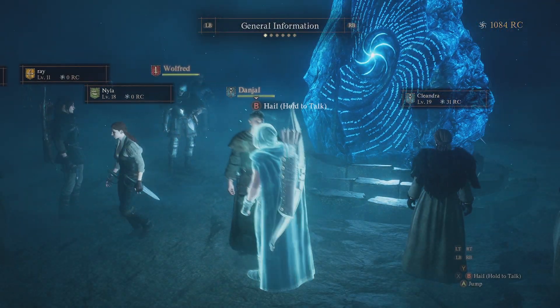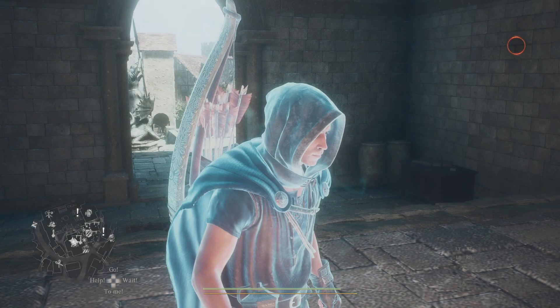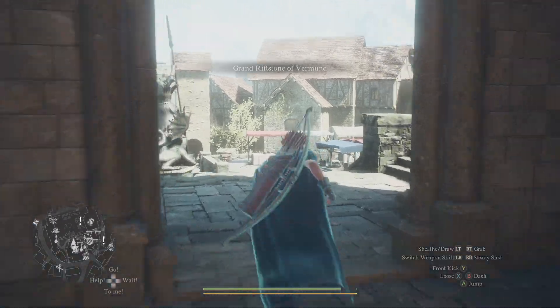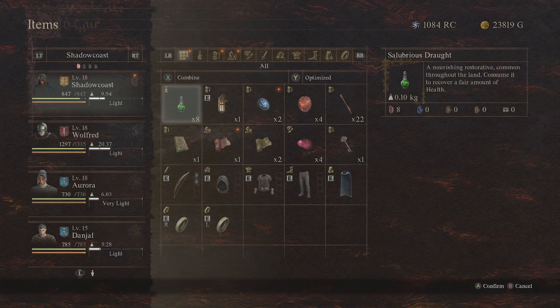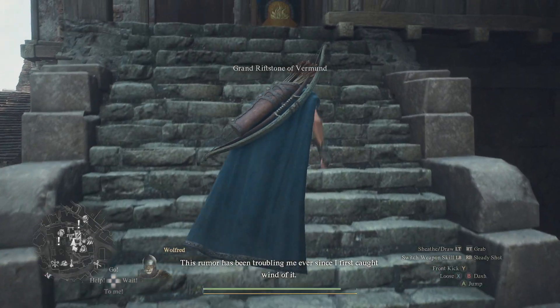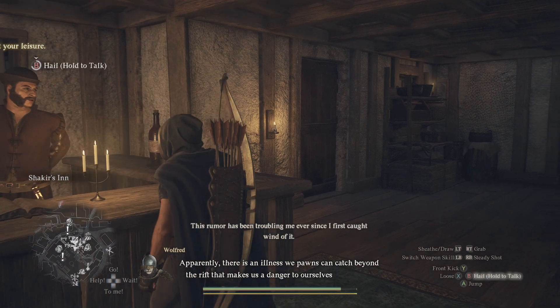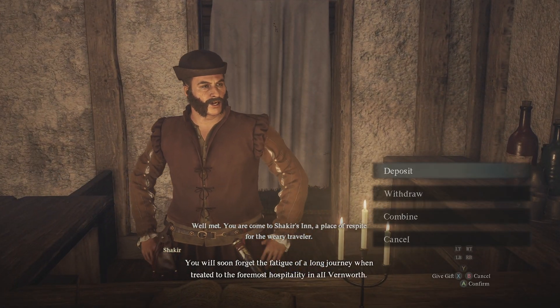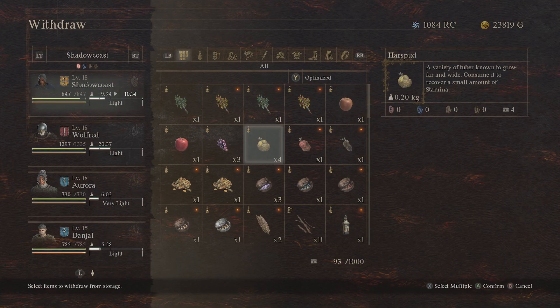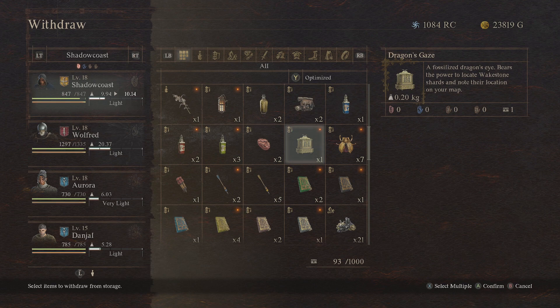Let's get out of here. To highlight this, we have to leave the rift. If you go to your items, it doesn't show up — my dragon's gaze — but not to worry. If I go over here to my storage, you can collect everything that they were carrying. Select withdraw, and if I go down here, you'll see there's my dragon's gaze.